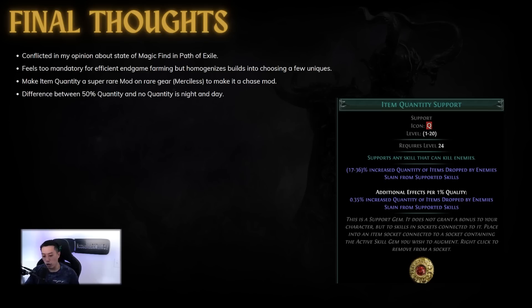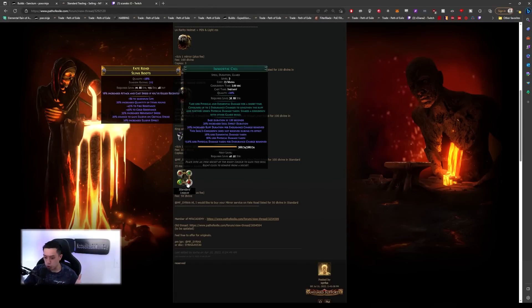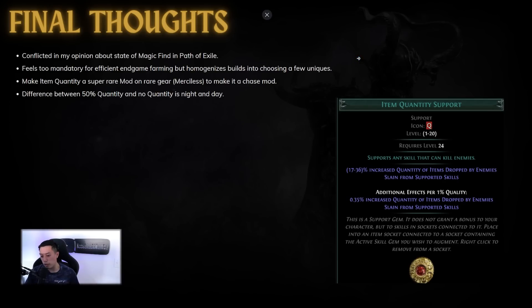Overall I am very conflicted about the state of magic find in PoE. I think it's a little too restrictive in the sense that there aren't many choices to add quantity — but quantity is really just that strong. The difference between 50% and 0% quantity is absolutely night and day; just go try it in some maps and you'll notice you're dropping more currency and your hidden loot goblin explosions will be better. One suggestion I have is maybe adding the item quantity mod back onto rares as a very chase mod to create nice min-maxing for magic find builds. Let me know in the comments if you've tried adding these items and noticed more loot. Thanks for watching — I hope you find more mirrors, divines, and Mage Bloods than me. See you next time!